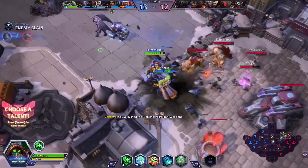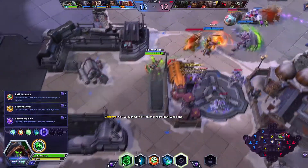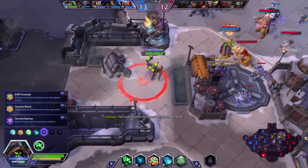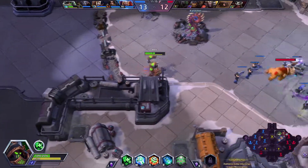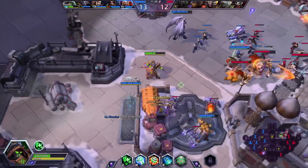Run away! For this talent we're going for System Shock, so Displacement Grenade reduces damage dealt. They're pushing in our bottom lane so I'm going to ping to defend that. That's going to do a lot of damage.